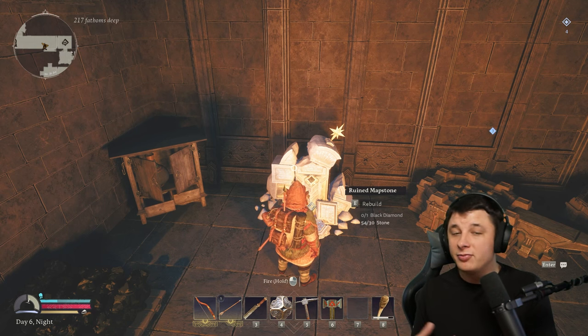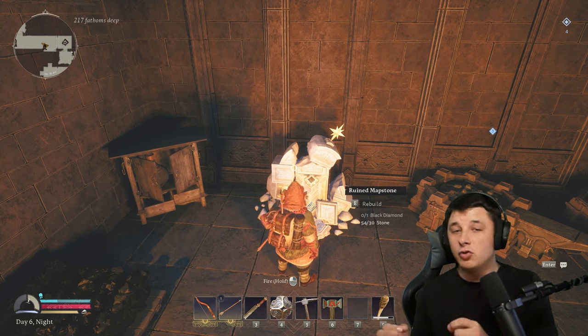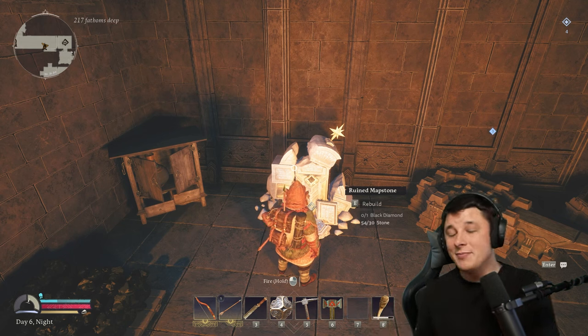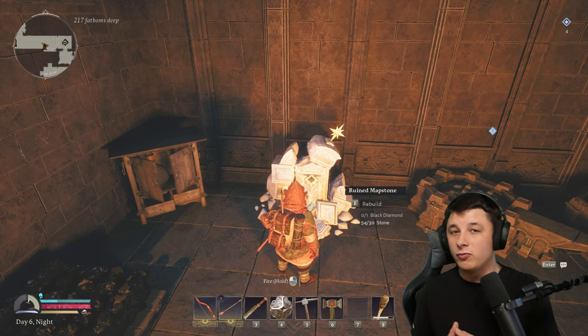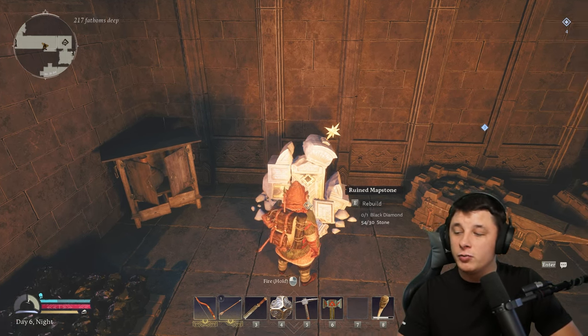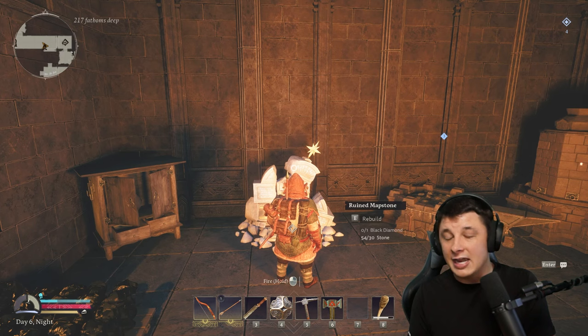Moving on, we have the ruined map stone. The map stone is how you fast travel in the game. If you have multiple map stones, you can travel to wherever they are on the map. The issue is the black diamonds needed to make map stones are very, very rare, so it'll be a little while before you're traveling around quickly. But bear in mind there is a way to do it, and it won't be long before you can at least travel back and forth between a couple of bases. This ruined one will be rebuilt with one black diamond, which we get near the end of this video.